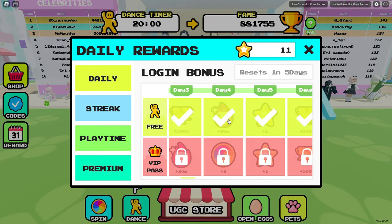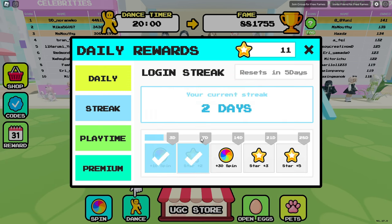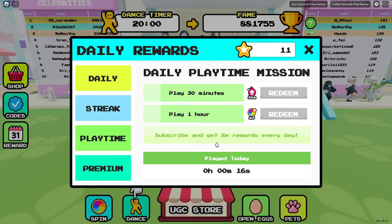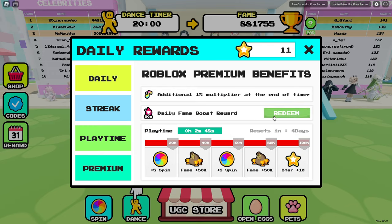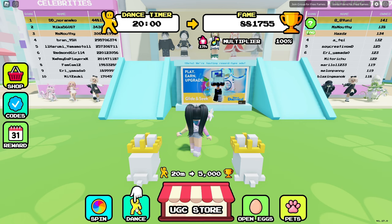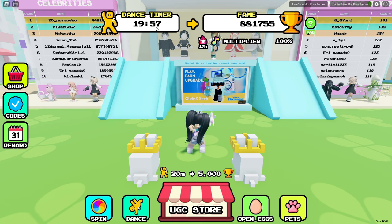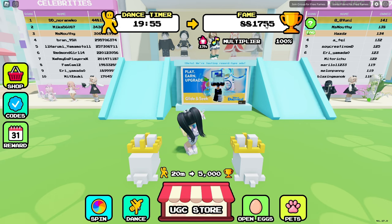When you join, click on your rewards. Here you'll be able to earn daily login rewards. If you play every day, you'll also earn streaks and playtime rewards. Go ahead and click on the dance icon to start the countdown.